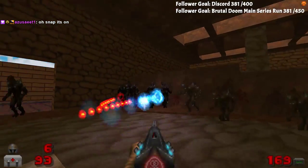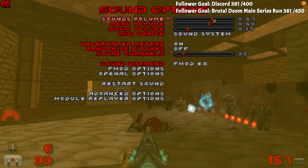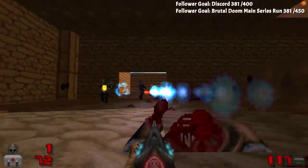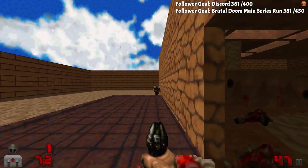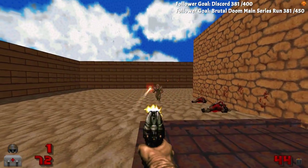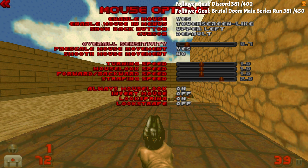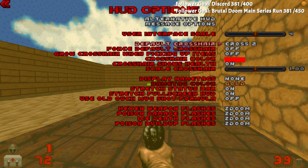I've seen this weapon model used before. I feel like I need to turn down the sound a little bit, and the music a little bit. I just realized I have like nothing set up in this version. HUD maybe? Yeah, default crosshair. There we go.